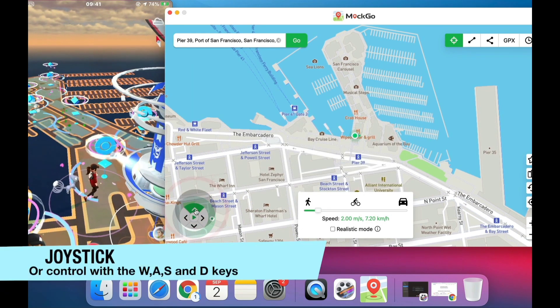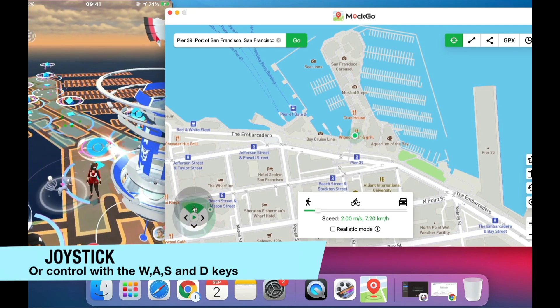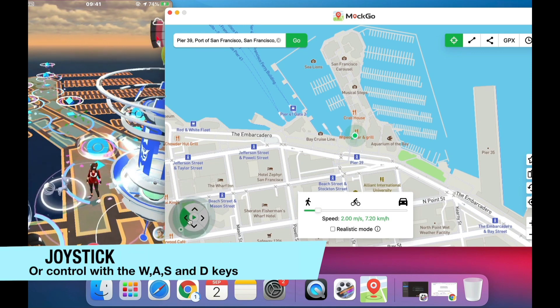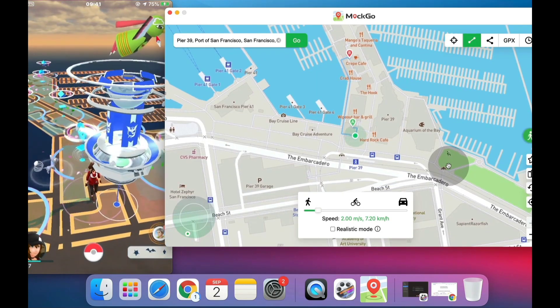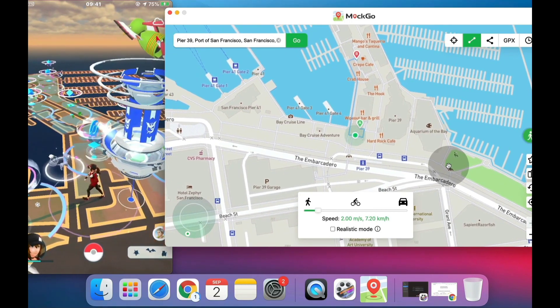Now let's see what features MockGo provides. Here we get a joystick, which is pretty good and helps us travel anywhere in Pokémon GO. You can also control your movement with four keys on your computer — W, A, S, and D.